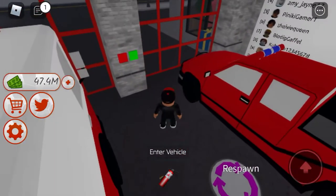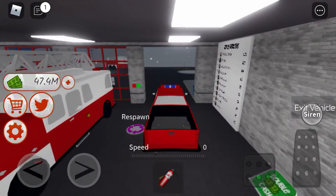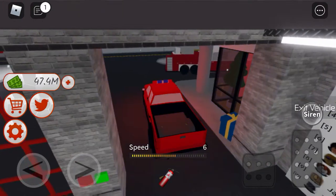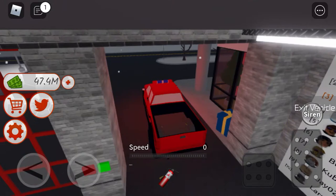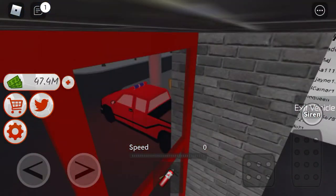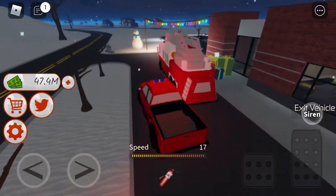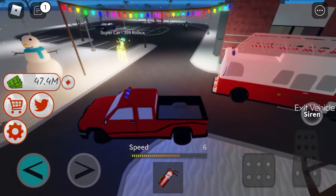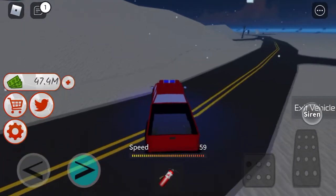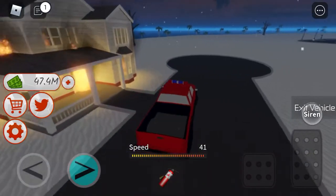All right, let's open the garage and go on a spin with this baby. What are you doing in my station, bro? Close the door! All right, here we are — nice vehicle. There's no fire here... oh wait, we'll be putting out a fire with this little baby.